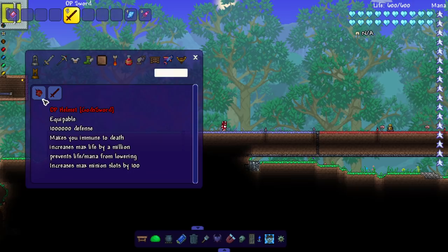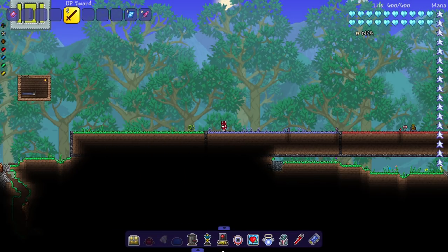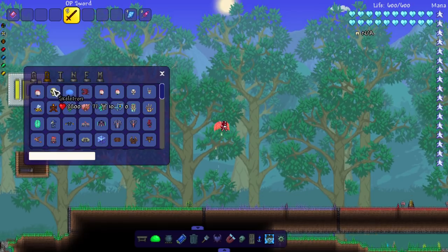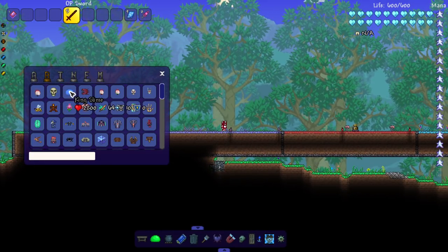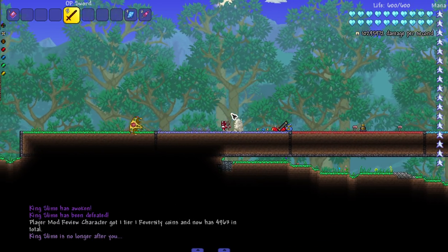There is actually a helmet too — the OP Helmet — gives a bunch of defense and makes you immune to death. We gotta try that out later when we get to the final trio, just to make sure it's not capping when it says it makes you immune to death.